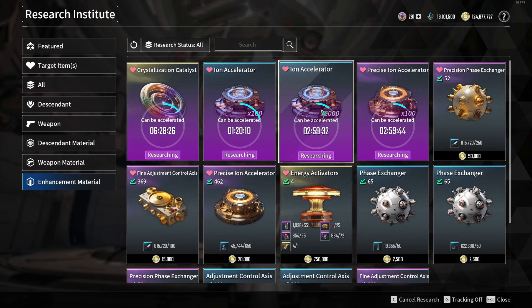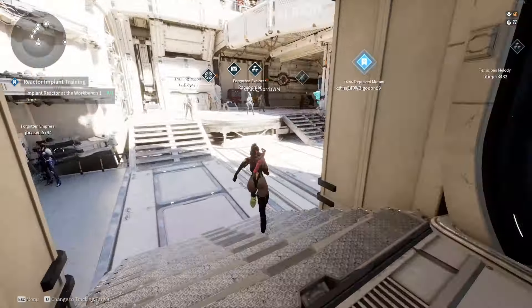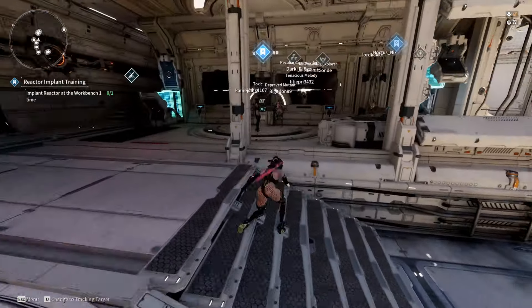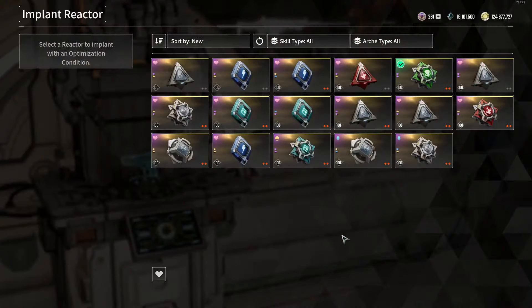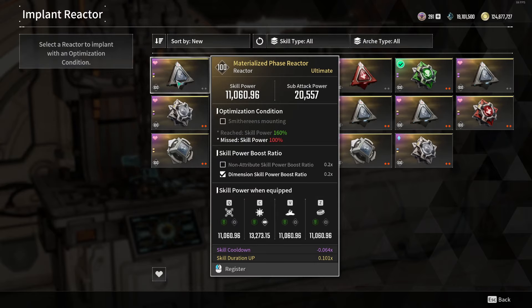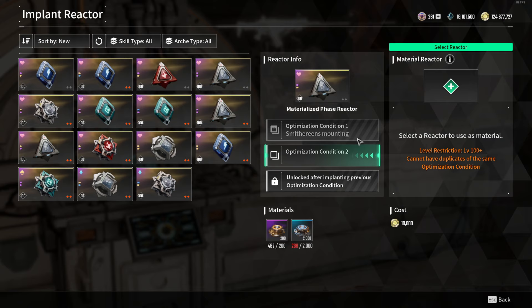Unless you don't play that often and prefer to batch craft, just be aware it's quite a lengthy time period and will use a lot of resources. Now let's look at the system itself — it's pretty simple. Come over to implant reactor, and this is my clay reactor that I've been saving for months. You can see I don't have the materials — it's only 10,000 gold.